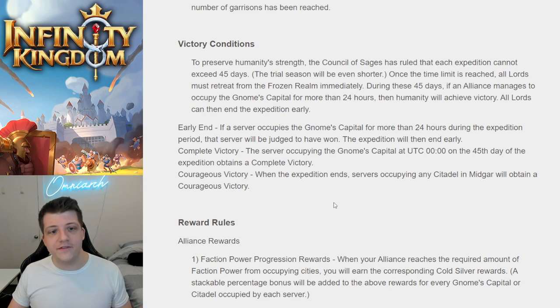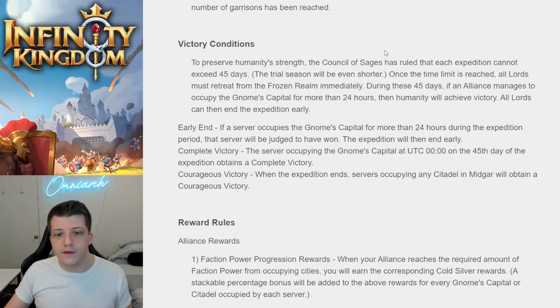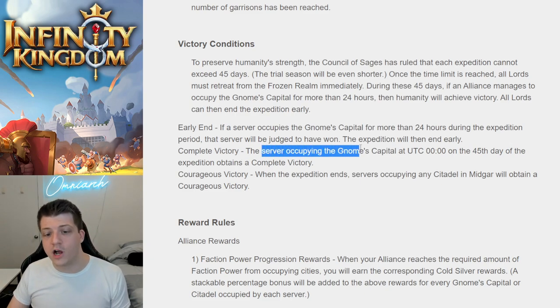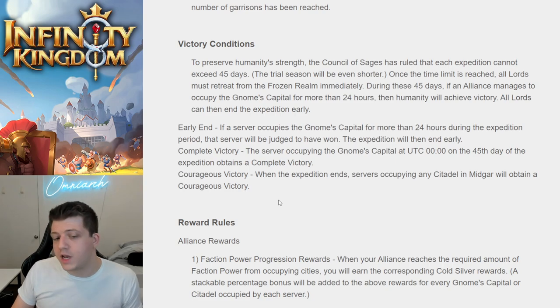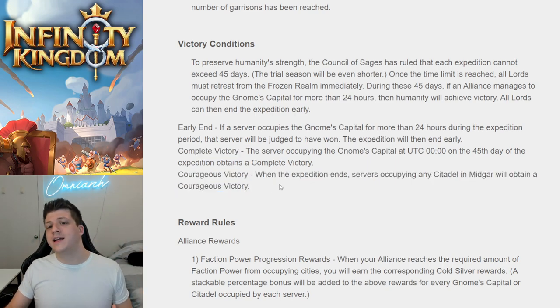How do you win this KVK? To preserve humanity's strength, the Council of Sages has ruled that each expedition cannot exceed 45 days — the trial period will be even shorter. If an Alliance manages to occupy the gnomes' capital city for more than 24 hours — presumably the center of the map — humanity retrieves victory and all Lords can end the expedition early. There are two types of winning: complete victory if you actually held the center, and courageous victory awarded to those who came close but didn't quite get it.